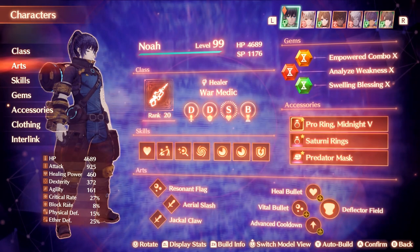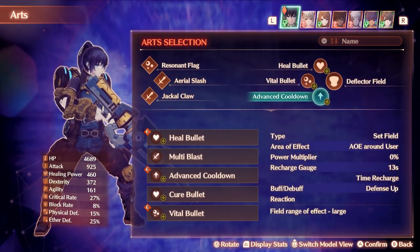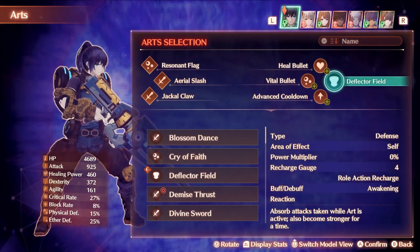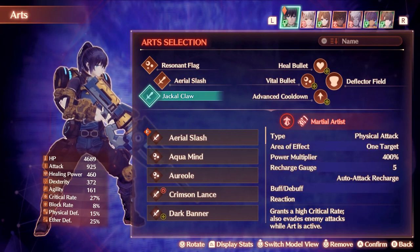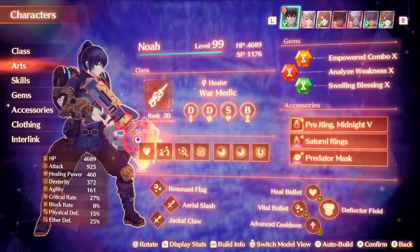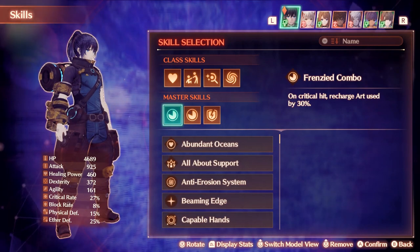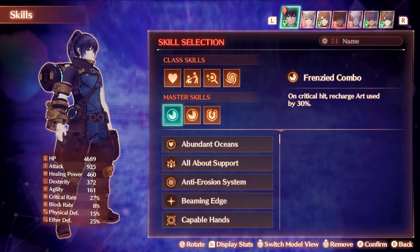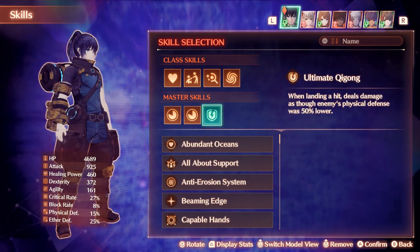First of all, four of the arts don't really matter. The main things are Aerial Slash and Jackalclaw — that's all I'm really going to be using for this build. For skills, you're of course going to want Frenzied Combo because it's the whole point of the build, and then Protector's Pride for that recharge — that's 50% of the recharge and halfway there already. Ultimate Qigong is for the additional damage you get from those two arts, just to speed things up a little bit.